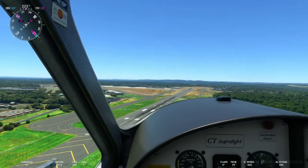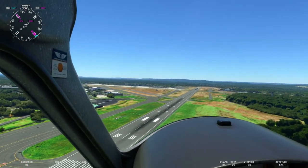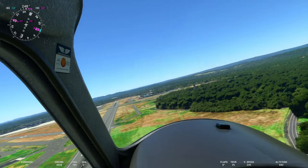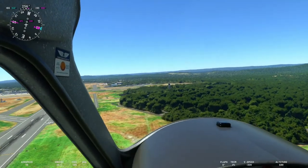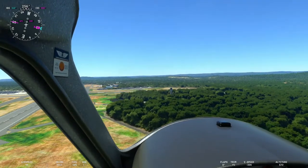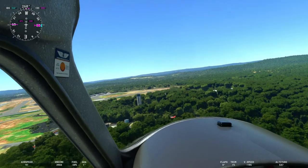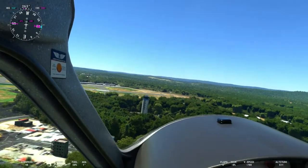Now we're looking back down runway 24. We're going to make a right turn over to the tower real quick so you can check that out, and then we'll pass by the Connecticut Air National Guard facility. A lot of military work is done here in Connecticut on the east coast, which is really cool if you're doing plane spotting. Nice job there on the details of the tower — it's not one of those static things.